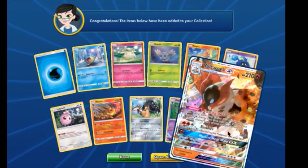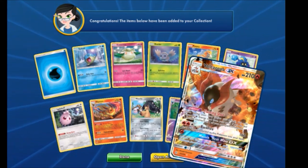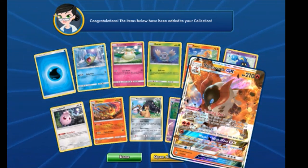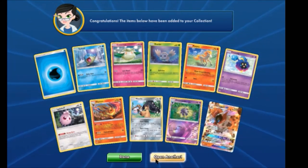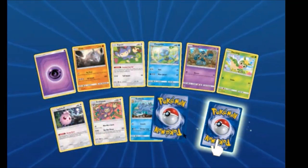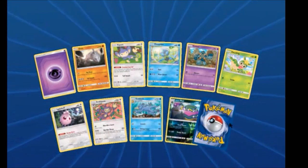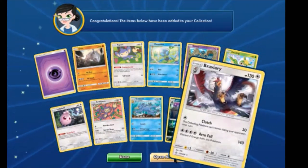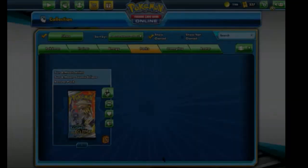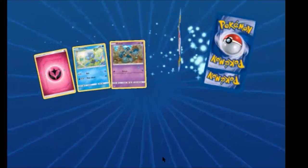And a Volcarona GX — I want that card! I believe I have two of them. Nice. We have an Alolan Muk Reverse Rare and a Braviary. Yeah, and this is our last pack — can we get some last-pack magic?